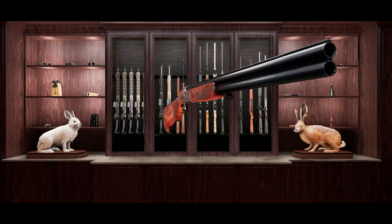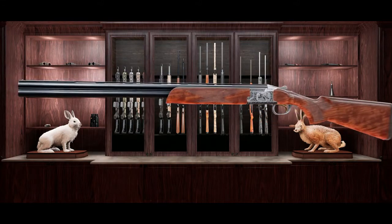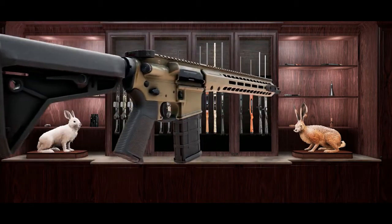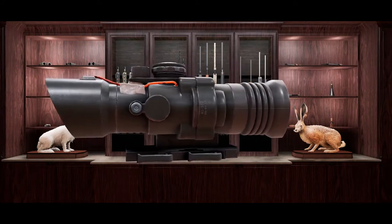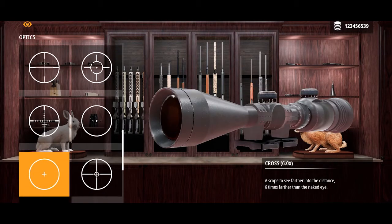Double-barreled shotguns, like those from Vernie Caron and Browning, are powerful weapons with high dispersion, so you need to be close to your target when shooting. Rifles and semi-automatic rifles are suited to big game that you shoot from afar. You can attach a scope to these weapons — choose the zoom level and reticle best suited to the prey you are hunting.